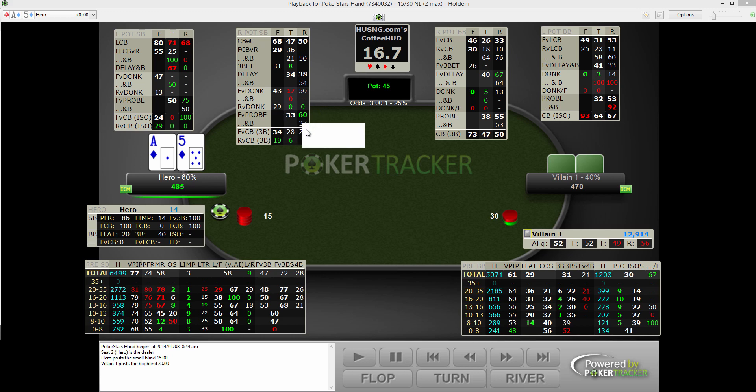Raise versus donk, fold versus probe — probing is defined the same way: when they check the flop, how often do they fold to a turn lead. If they bet the flop and check the turn, how often do they fold to the river lead as a river probe. Then barrel after turn probing. And again, we have 3-bet pot stats: fold to c-bet and raise versus c-bet.